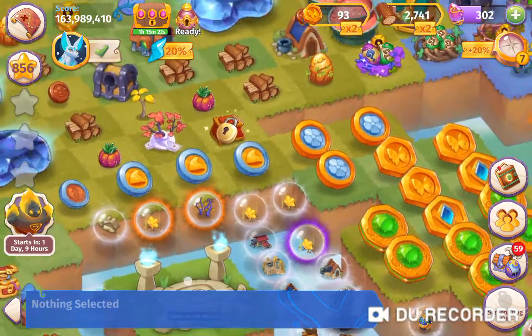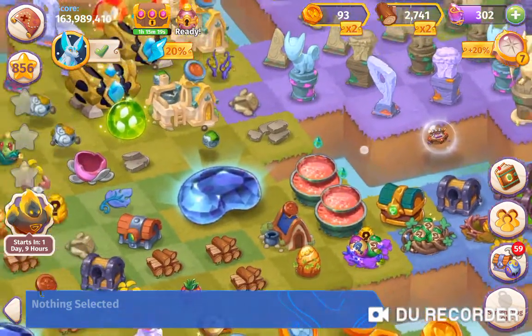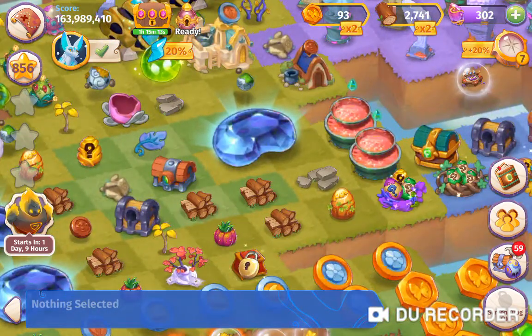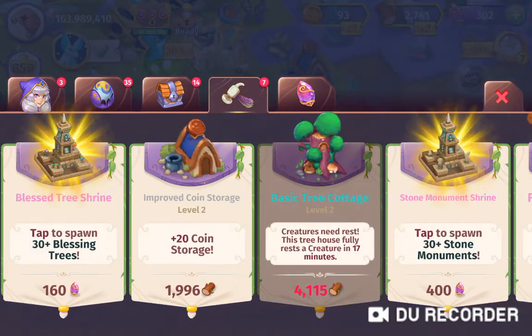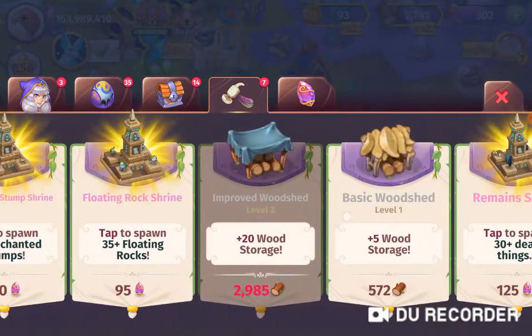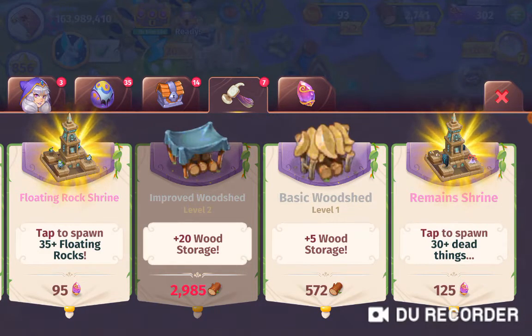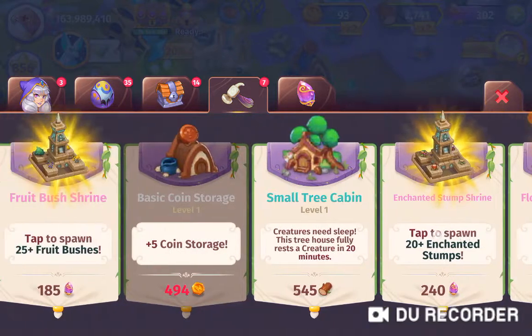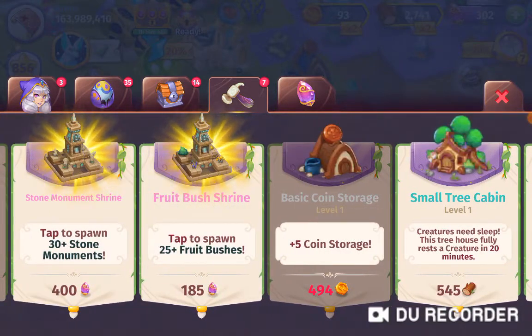What this also does is it helps reduce the value of the coin storage that you're going to buy, so rather than being thousands they go back to what they should be. Take a quick look at the coin storage — at the moment my improved coin storage is 1,996 and my basic coin storage is 494.